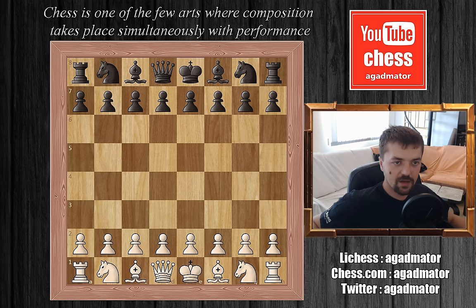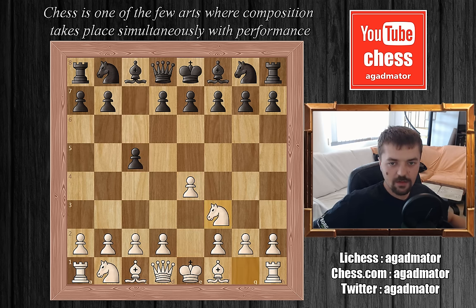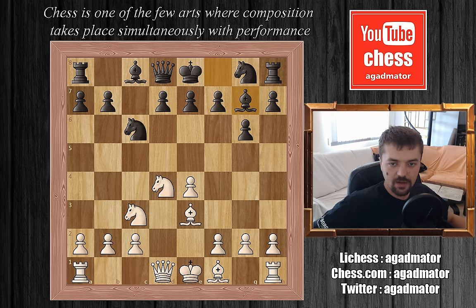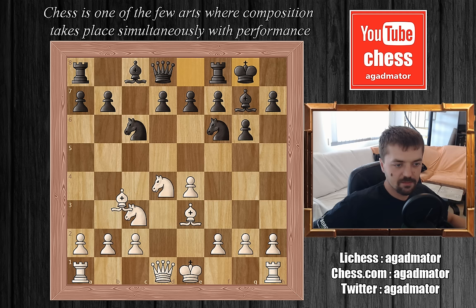Rashid Nejmeddinov is white and Oleg Chernikov is black. Rashid plays e4, c5, Nf3, Nc6, d4, c captures on d4, N captures on d4 — the Sicilian Defense. We have g6, Nc3, Bg7, Be3, Nf6, Bc4, black castles, Bb3.